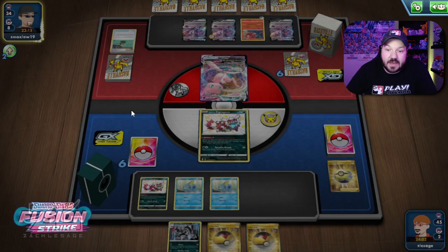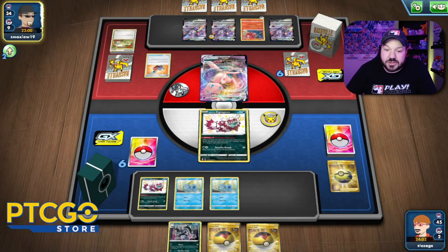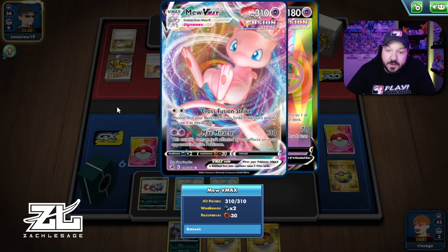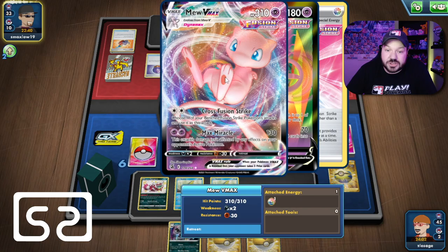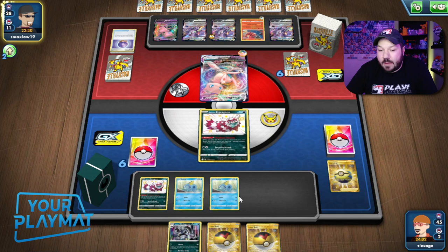This matchup is pretty cool because their Mew VMAX is weak to dark. We have to watch out for Fusion Strike Energy — that might be difficult to deal with because Fusion Strike Energy would stop the damage from Obstagoon. We would be able to do 150 damage to them, so one damage counter from a Headbutt Tantrum would put this to 300. 150 times two on Merciless Strike does knock out a Mew VMAX. They do have the Fusion Strike Energy, so maybe I should have put the damage counter on the Mew instead of the Genesect.